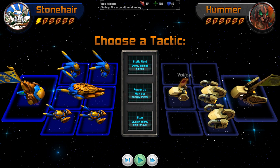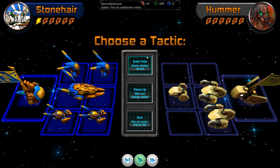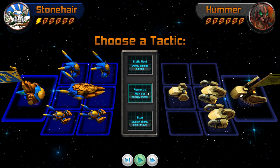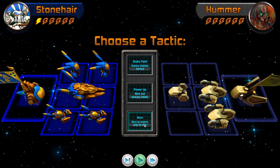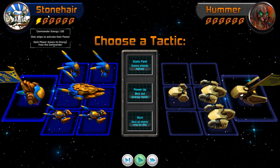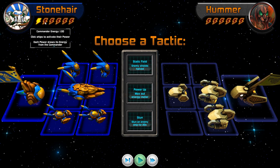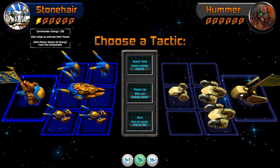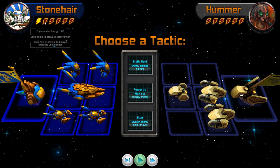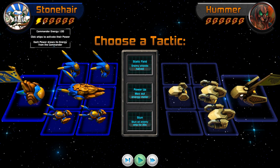So I've sent my fleet over to attack. That's his ships — they do volley fire — and that's his fighter squad which will send fighters in among mine. You choose a tactic: a static field that halves enemy shields, power up to max out the energy meter, or stun an enemy ship for 20 seconds. The energy meter starts on one and once the battle starts it constantly ticks higher and higher. When you use abilities — like a volley fire which costs one energy — it goes down.